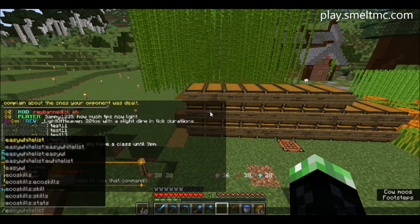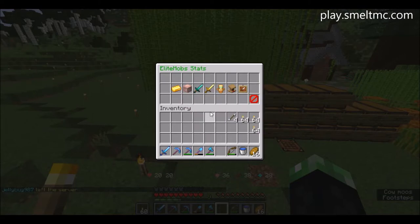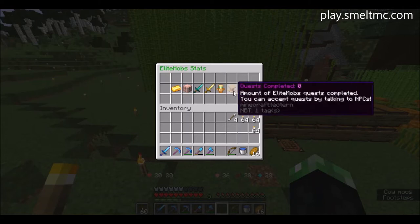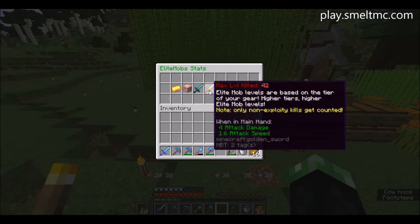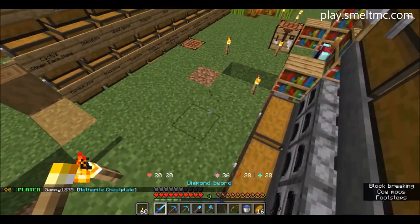I've definitely been dying from those custom mobs quite a bit. There's a way to view my statistics on here, and my score is pretty dreadful because I'm pretty good at dying. I want to blame the connection — it quite often lags out whenever I'm trying to fight things. Elite deaths: 35, which is going up quite a bit.